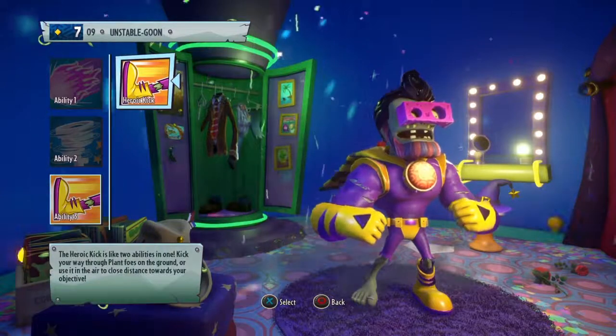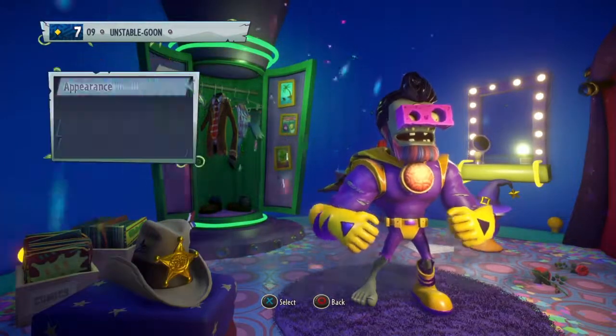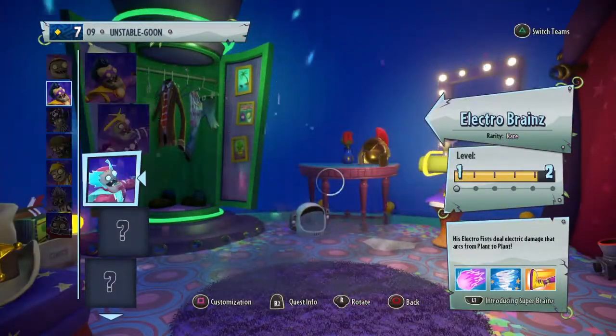All you have to do is make sure that Heroic Kick is on. This will work with any of the Super Brains as long as Heroic Kick is on.